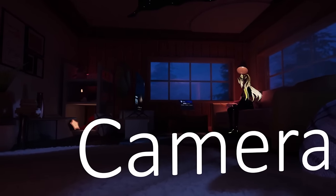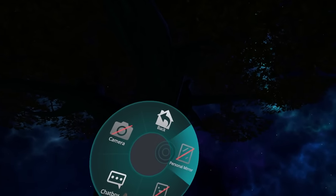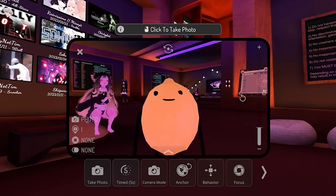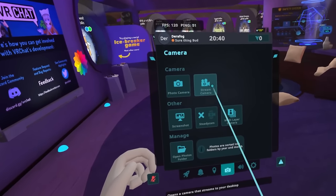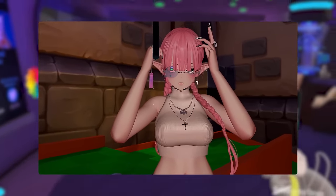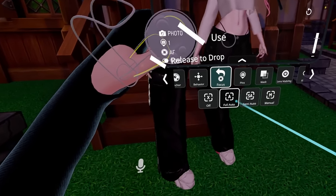Remember that radial wheel from when you used animations? On the left side is a tools option which allows you to open a portable mirror and a camera at any moment. This camera is a tool you should use a lot — it's usable in desktop too. Hold middle click to move the camera and hold right click to move yourself. You can also open the camera tab in the menu and you'll have the option of a stream camera, which changes the view of VRChat on your desktop to be what the camera sees. Using a program like OBS and capturing the VRChat window, you can get the camera view.